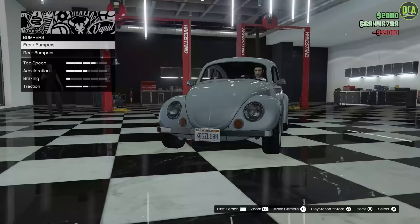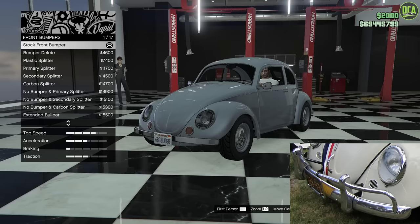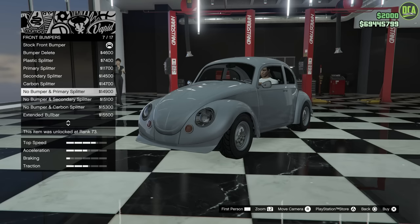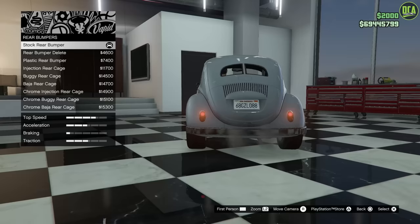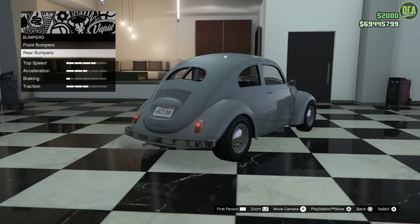Brakes done. Now for front bumpers — the actual Herbie did have a slightly different looking bumper compared to the stock, but if you go through all the different bumper options, you'll find that the closest one is going to be the stock, because they don't have one similar enough to the real one. So stock for the front, and same situation with the rear — you're also going to keep it stock. It's going to be the closest from all the options we have available.